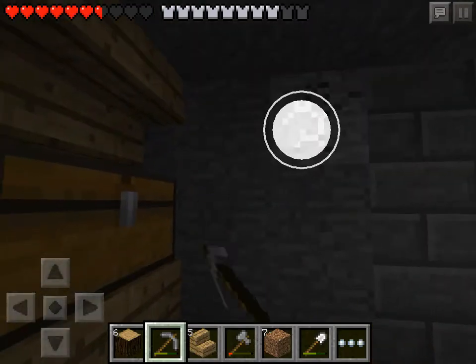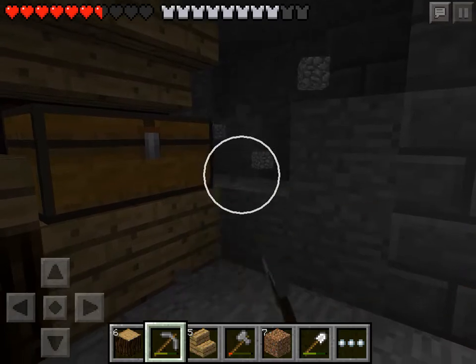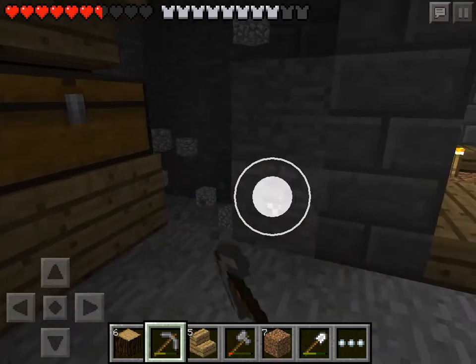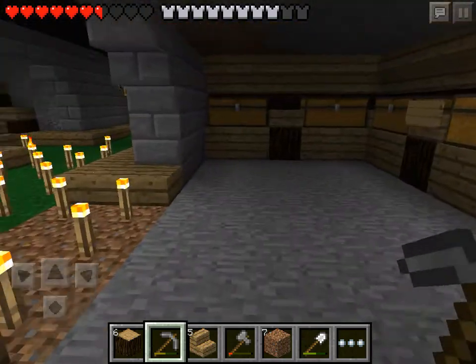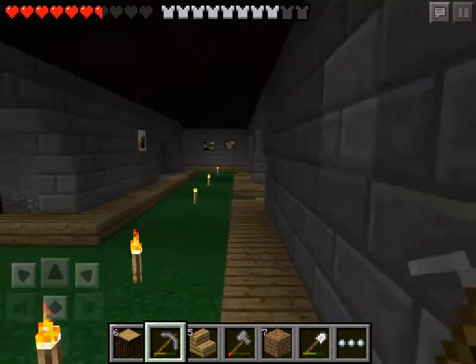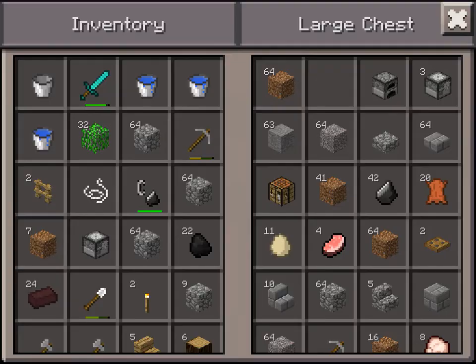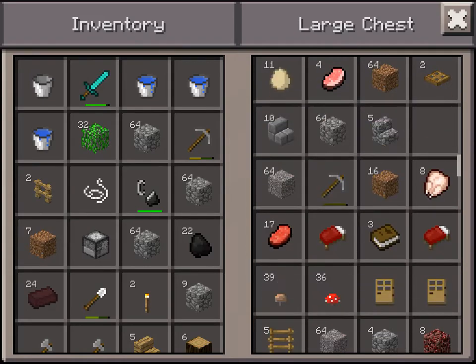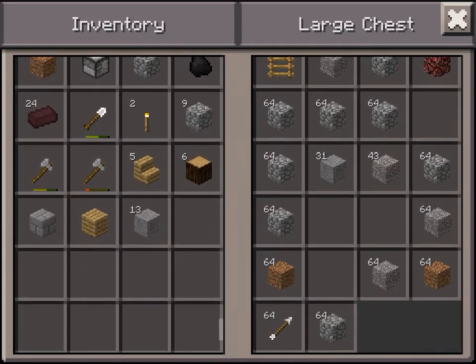The next thing we want to do is get this wall finished off and dig this all away. The other side is already done. We don't have any of the materials on us, so this is going to be slightly tricky trying to find some. I don't think I've actually got any of this either — I kind of need to start organizing my stuff again.